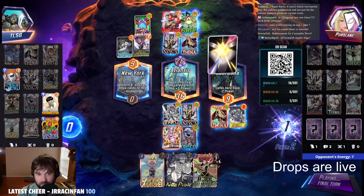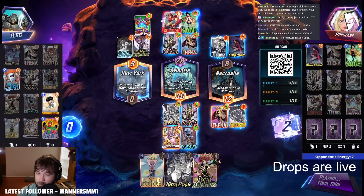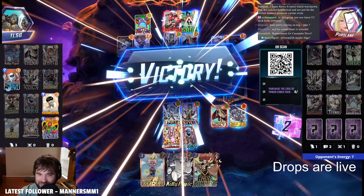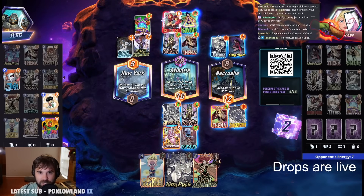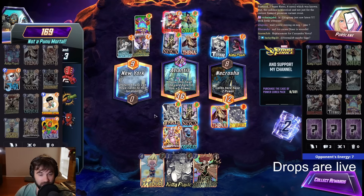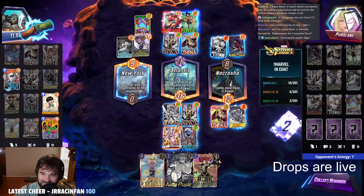Cassandra is probably not going to help much at this stage. But huge win against the Negative Jane Foster — the Juggernaut displaced their power in a good enough way that we were able to push a lot in mid with the Sage. We will gladly take it.